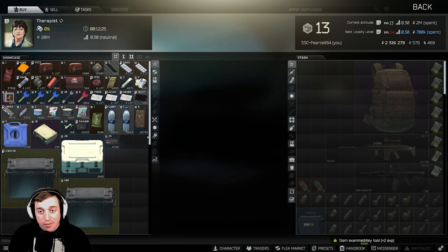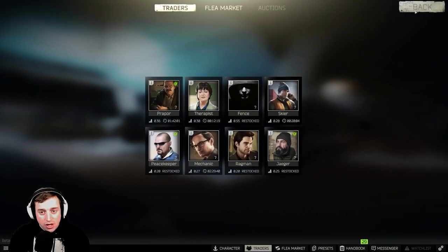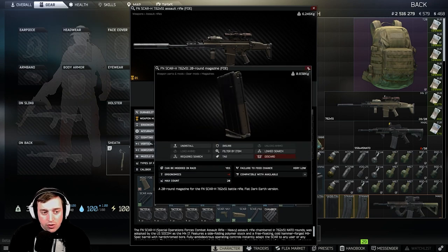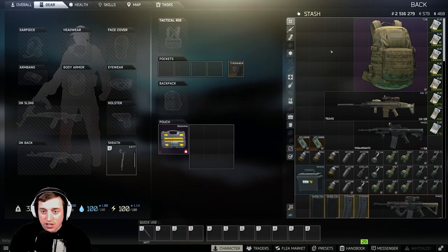Or you can click your middle mouse button and that will quickly examine all of the things you're clicking on — you can only do one thing at a time, it takes a while. The biggest things I highly suggest you examine are magazines for guns and the guns themselves, because you cannot reload or do things with guns if they're not examined. Make sure you have at least that stuff examined before you go into a raid so you're not running into issues picking stuff up or equipping things.